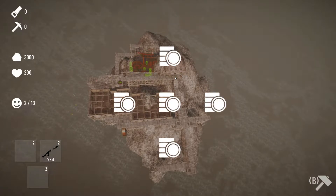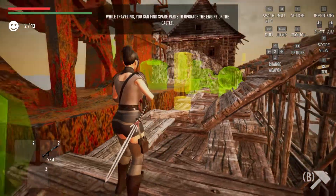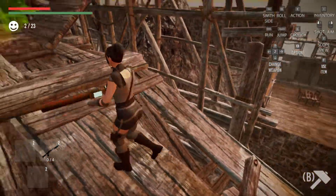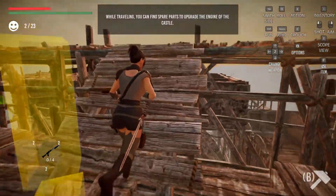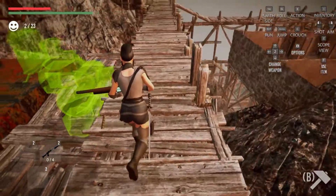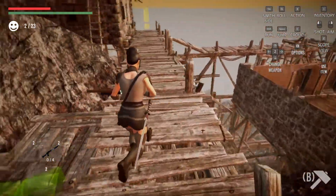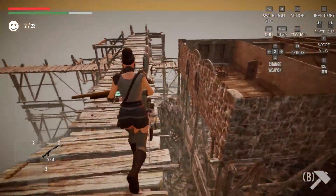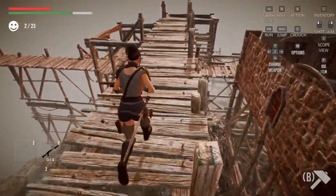I built a whole bunch of castle parts — let's get out of here and check it out. Oh my god, it's so dizzy. What did I build that for? What's the objective of it? I can sprint — I like that. Oh, I almost sprinted off the edge.